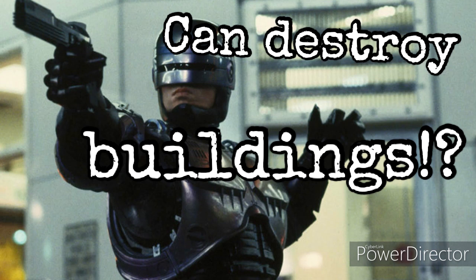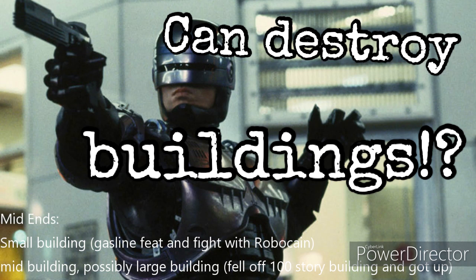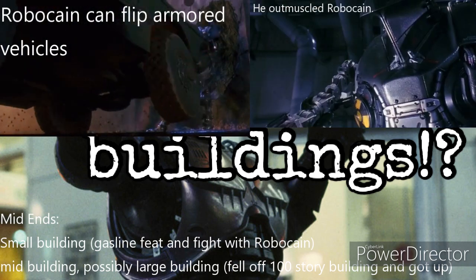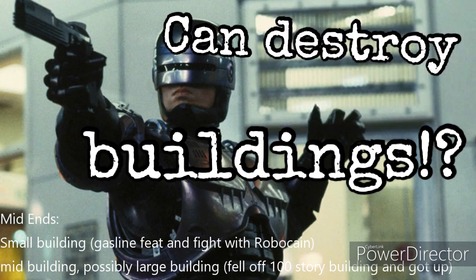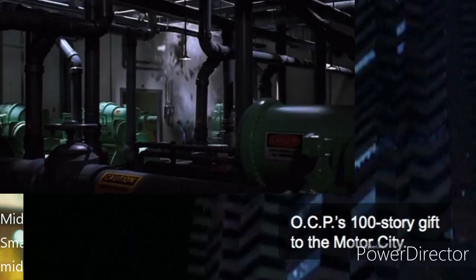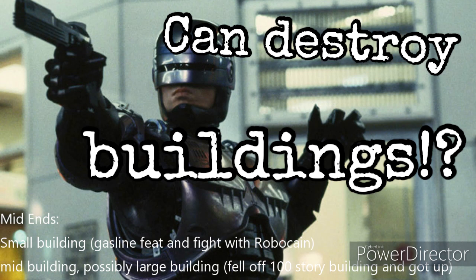For building or small building level — that's the highest you're going to be able to put him at. In RoboCop 2, when he's fighting RoboCain, there are a couple good feats. RoboCain is actually relative to or above RoboCop in power. One feat is that he fell off a 100-story building built by OCP — he ripped RoboCain off the top of the building while they were hanging on, and they both fell through a couple of floors and then into the ground. After that, RoboCain got up and was smashing him against the wall, and then tossed RoboCop to the side.